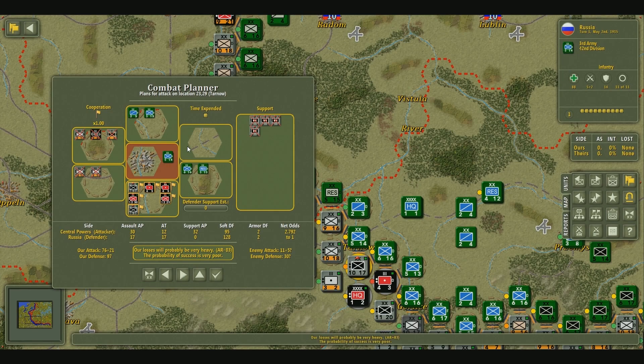If you look down here, you can see some numbers. For instance, our attack is 76 plus 21, and our defense is 97. The best way to determine how these numbers are calculated is to take a look at the manual — this can get quite complex. But you can probably assume that with some good units and good support, that attack power is definitely going to increase.